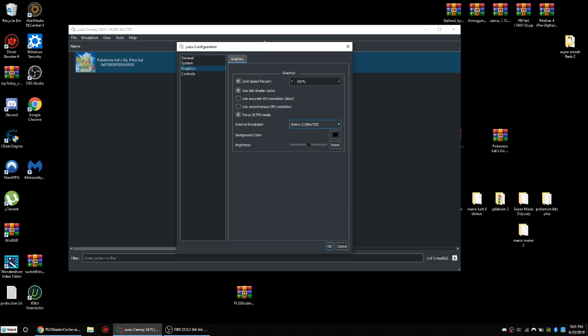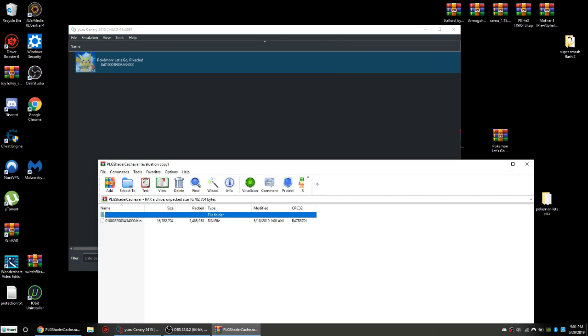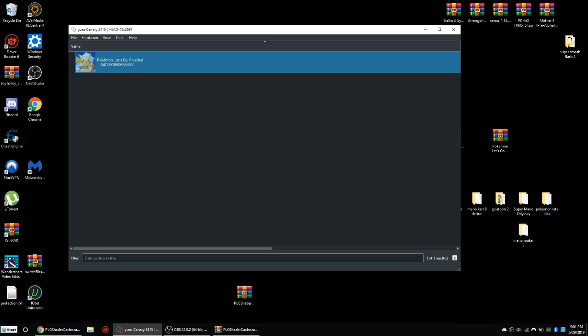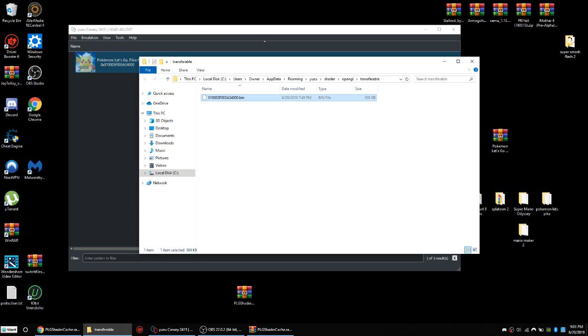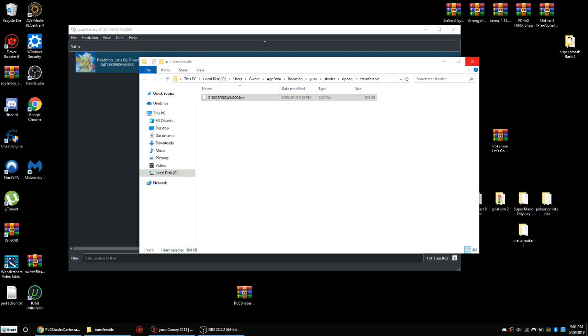After you press OK, you will need a shader cache which I will leave a link to down below in the description. To install it, go to wherever your game's location is, left-click it, and open a transport disc shader cache. You'll also need WinRAR to open compressed files like this. All you need to do is drag it in to replace the existing file and press OK, and you're good to go.